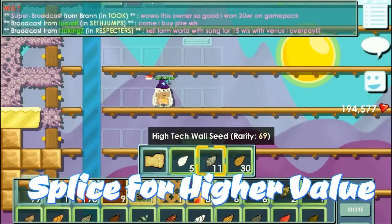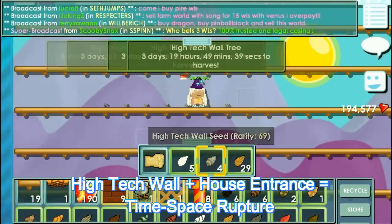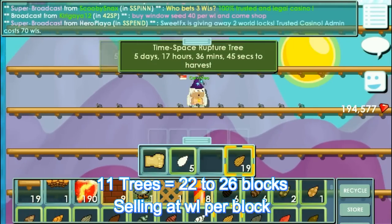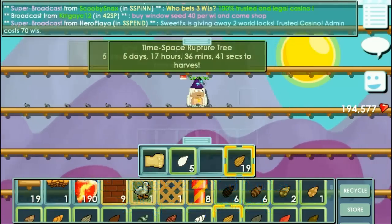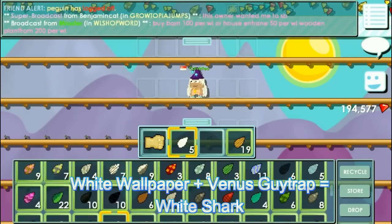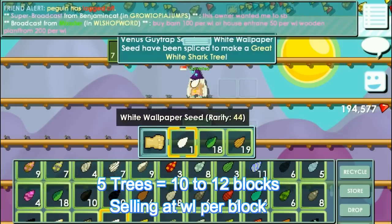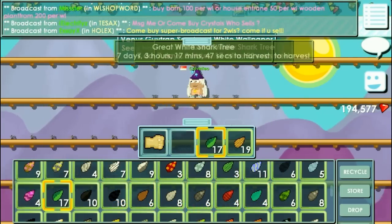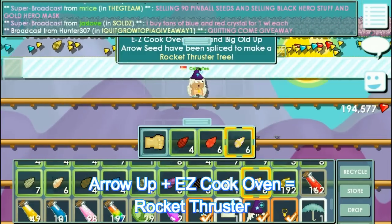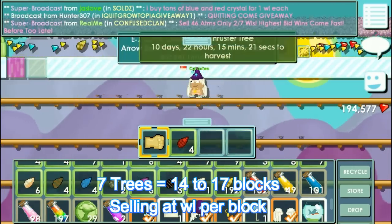You can combine blocks in order to achieve a higher value block. For instance, High Tech Wall plus House Entrance will give you Time Space. From the pack I have around 11 trees which can achieve 22 to 26 blocks and I can sell at 1 World Lock each. White Wallpaper plus Venus Guy Trap will give you White Shark, and this is in high demand during Carnival — can be sold at one World Lock per White Shark. Big old arrow up and Easy Cook oven I'm able to achieve Rocket Thruster. I can get about 14 to 17 blocks.